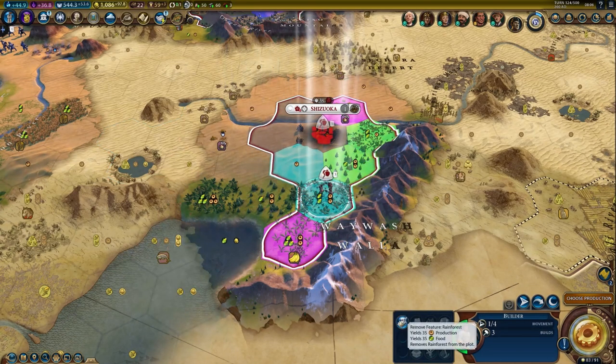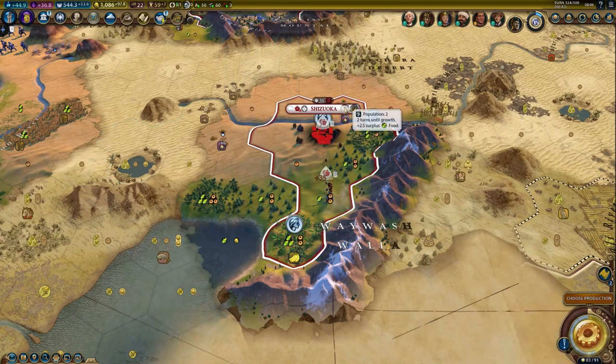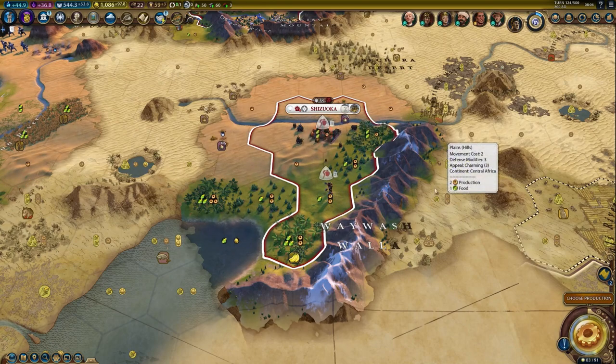Let's move on and chop one. That brings our city to population 2 right away. The rebellion is still in 17 turns.